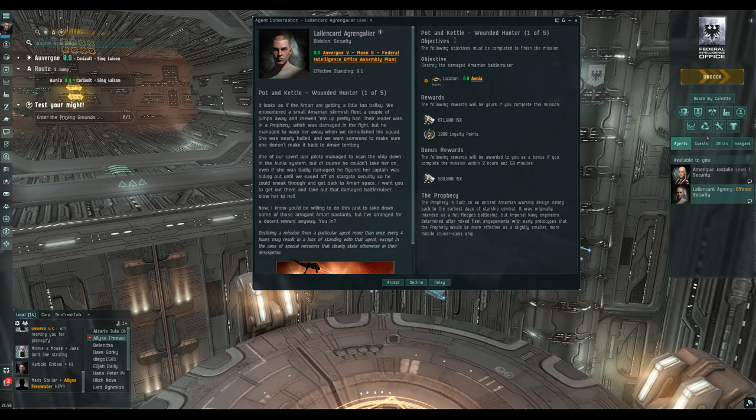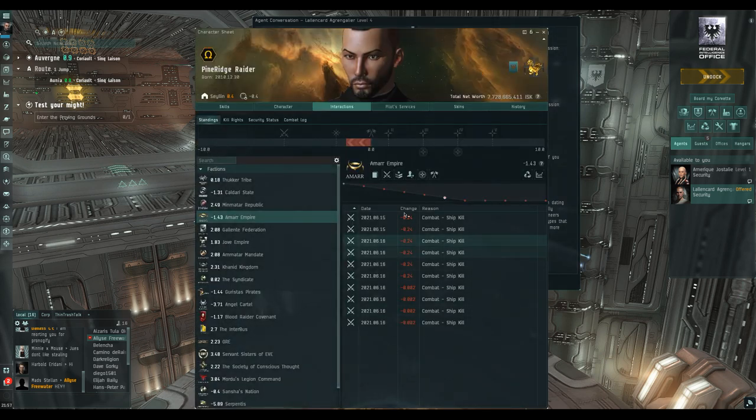The mission we're doing today is a sequence of five missions called Pot and Kettle. I've run these through once - they're not very taxing. It dropped me about 90 million in loot altogether through that mission, which by far exceeds anything else I've seen. I mentioned this to a few people and their responses were: 'We don't do that mission, it's really bad for your standings.' And it is quite bad for your standings.